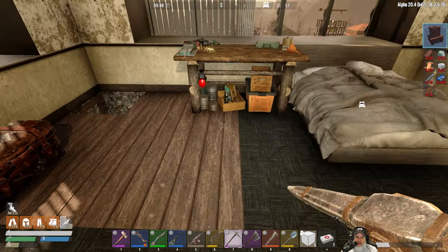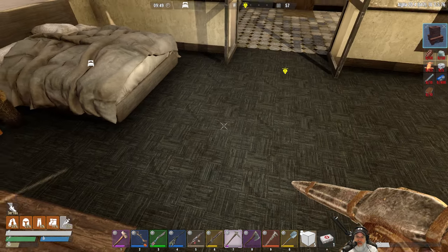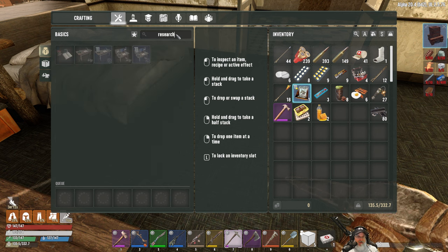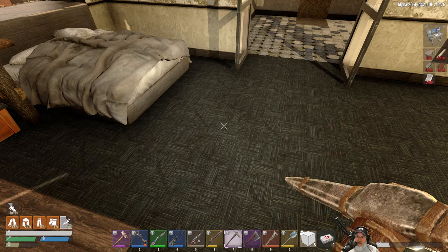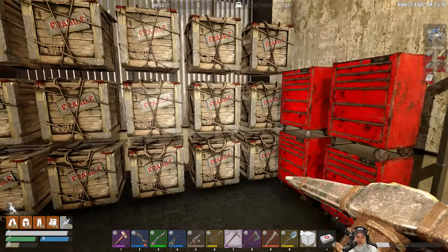We still need to get the tier three research station going, so that's probably the next thing to work on after this furnace. We know how to do it, we just need to get all the stuff together, and the biggest thing here are the books.